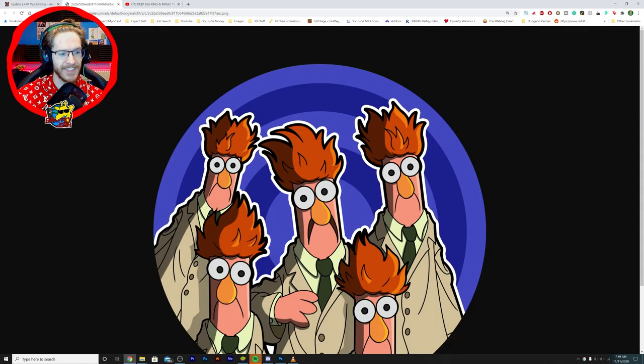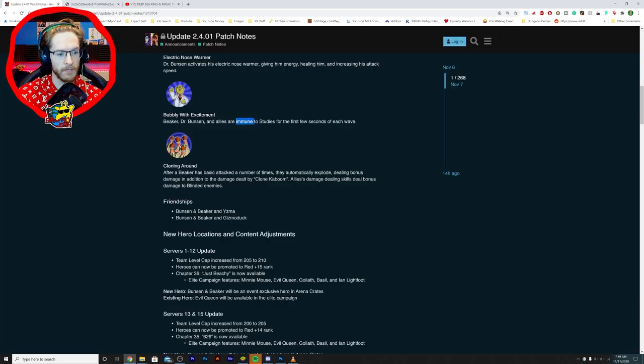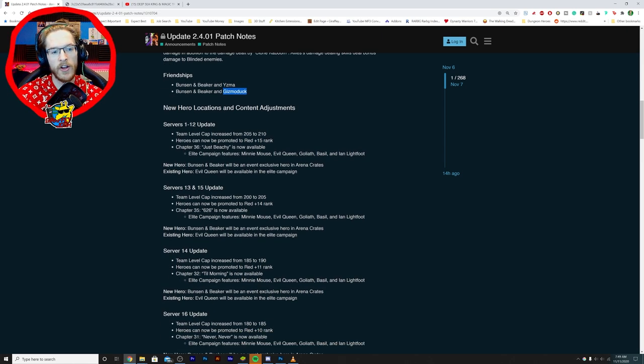Cloning Around — look how cool that is, just look at them all there. That is pretty sick. After Beaker has basic attacked a number of times they automatically explode, dealing damage in addition to the damage dealt by Clone Kaboom. Allies' damage dealing skills do additional damage — that is absolutely ridiculous. He's got a friendship mission with Yesss and Gizmoduck, though we can't see the details at the moment.